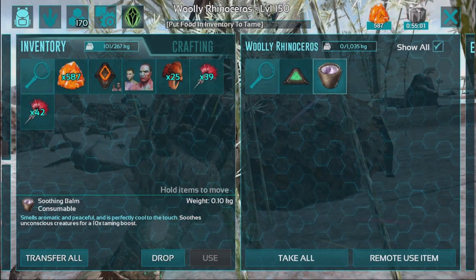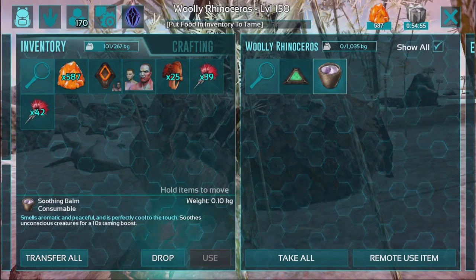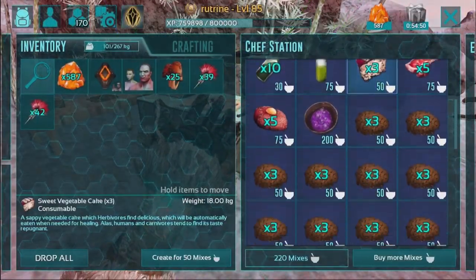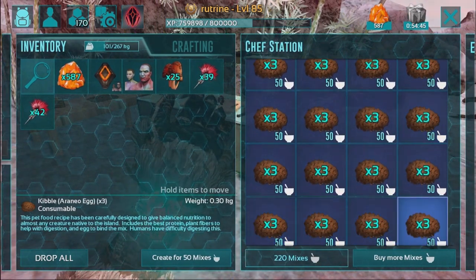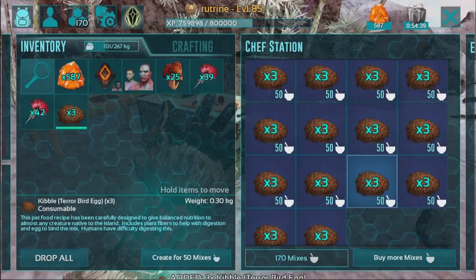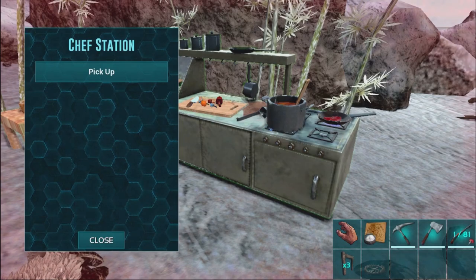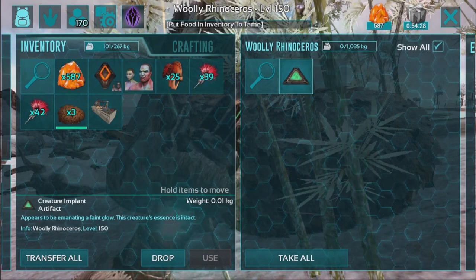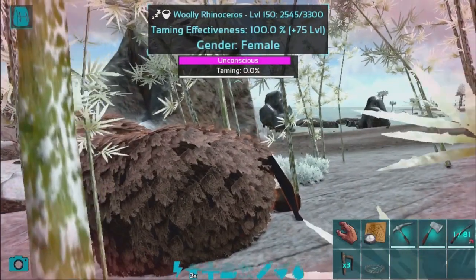So for the Woolly Rhino — I know my dinos, guys — it consumes the Terror Bird kibble. Thank goodness for a handy dandy chef station because I procrastinate too much from making kibble. We can go ahead and buy some. I think three should be enough — I've been reading my comments. Let me go ahead and deposit the soothing balm, remote use it, and transfer over the Terror Bird kibble. Unless one goes bad, we should be all right.